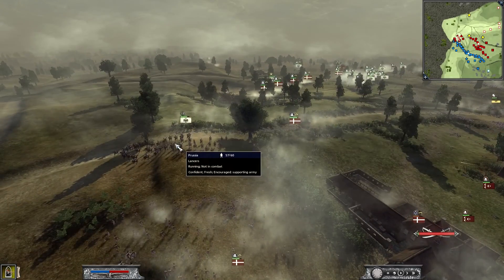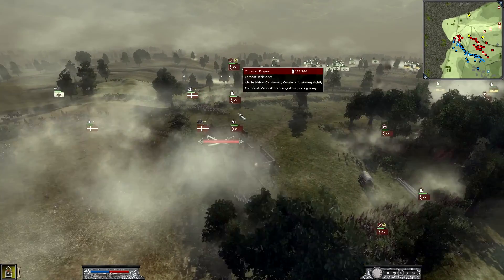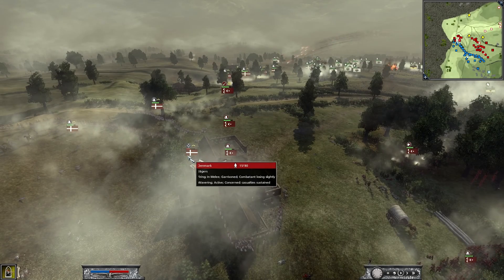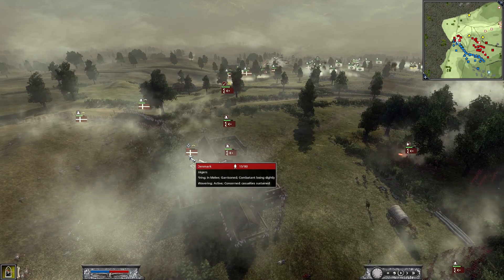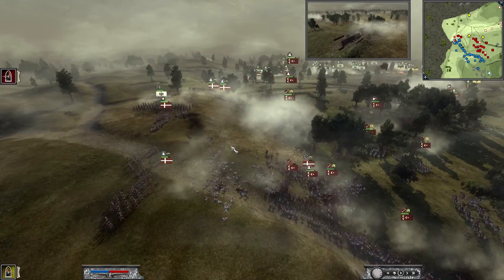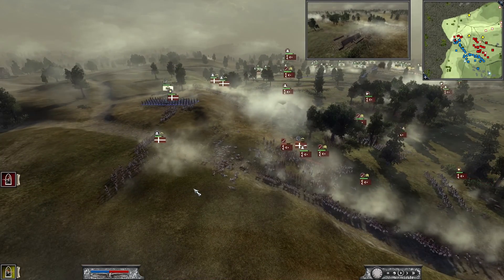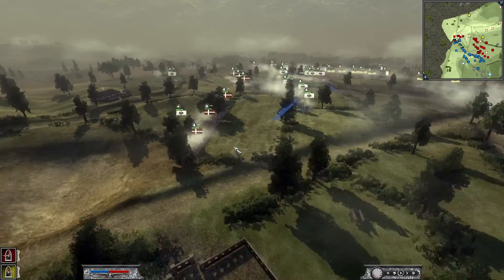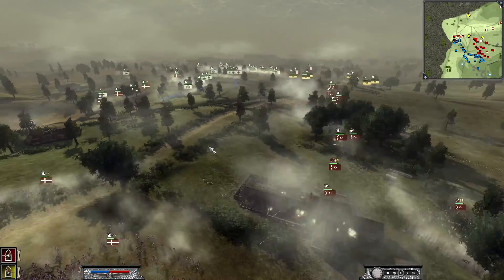I'm bringing over my cavalry to help with this. He tried to hold this building — these are Jaegers, so they were just in the building, and they're not going to stand a chance there. So Mike's just trying to salvage his army, because once again this melee rush is just going to overrun it. You can see most of it is actually over here now.